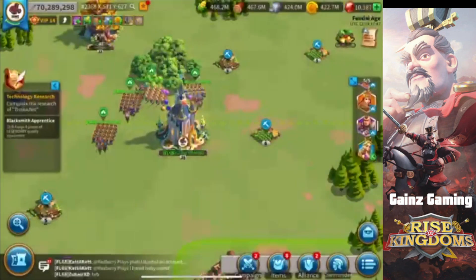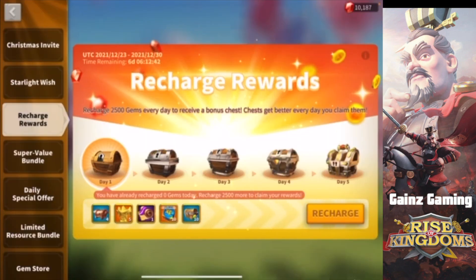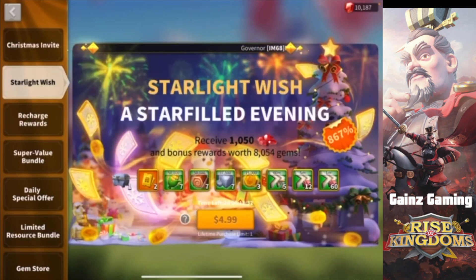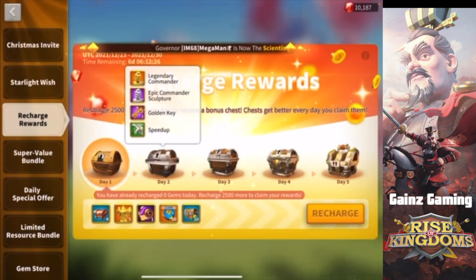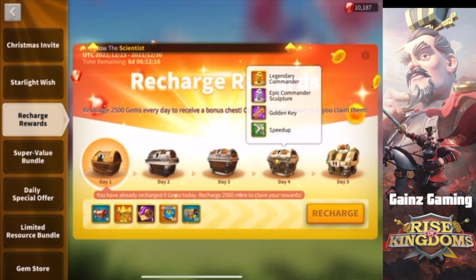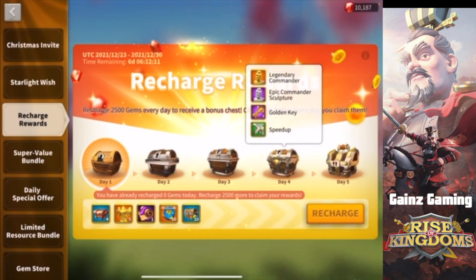As I said, you do not need to spend in order to get all the tiers — I've gotten level 25 every single time without spending. But if you are spending, there are ways to optimize. We have a recharge event where if you spend 2500 gems you unlock a tier of rewards, and this is the best time to spend because you're getting more than what you're buying in the bundles. If you max out every single day spending 2500 gems, you're getting 30 legendary commander sculptures plus tons of stars and materials.